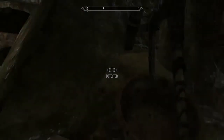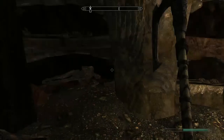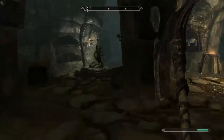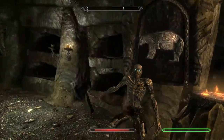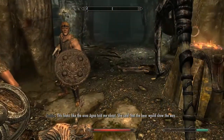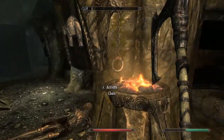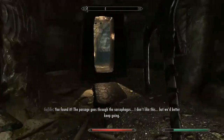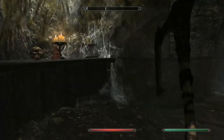Creepy Draugr sounds in the background — it's a mod too. We dispatch another enemy and reach the area Agna told us about. She said the pair would show the way — it's pretty simple, just pull the chain. The passage opens. I don't like this but we'd better keep going, especially given how useful our companion has been.